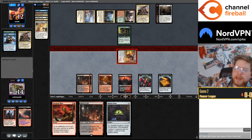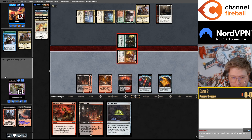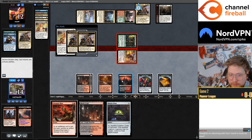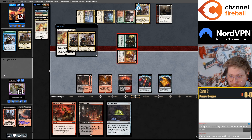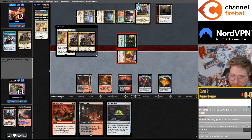I promise when the new set comes out I will have a list with Ob Nixilis. I just don't have it yet. That's the Tegwen — need to keep a blast, yeah we need to blast this turn. They're targeting the blood token — let them loot. I don't think they can kill — maybe they can just draw two more instants and kill the Mayhem Devil.